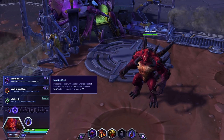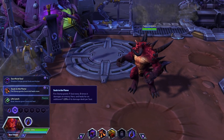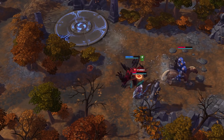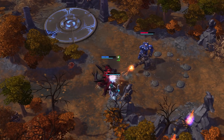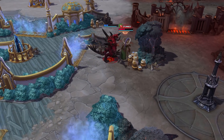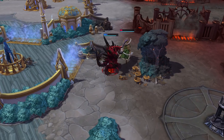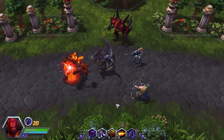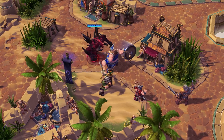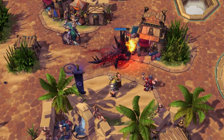At level 4, Diablo can choose from two new talents that provide different ways to increase the number of souls he gathers. Sacrificial Soul grants souls and armor when Diablo Shadow Charges an enemy hero into terrain. Once Diablo reaches maximum souls, the armor bonus granted increases substantially. Similarly, Souls to the Flame grants Diablo souls as Fire Stomp's flames damage enemy heroes, and as he acquires more souls, its healing is increased.